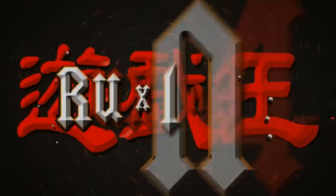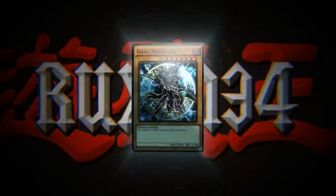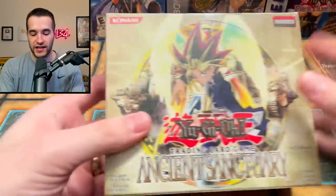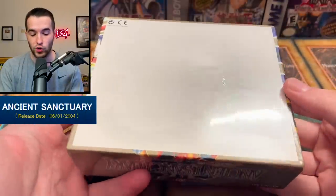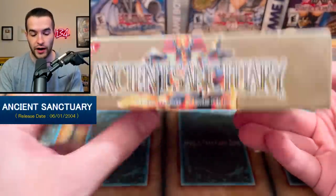Today we're opening up one of the first Yu-Gi-Oh sets ever made: Ancient Sanctuary. What's up guys, we're back with another epic video. Today we have a first edition Ancient Sanctuary box that we're going to be opening. This was sent in by Luis to be opened for him, so shout out to Luis in the comments because we get to open up the 11th set ever made, booster box form, sealed. This is going to be pretty incredible.